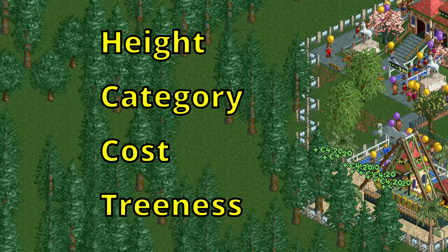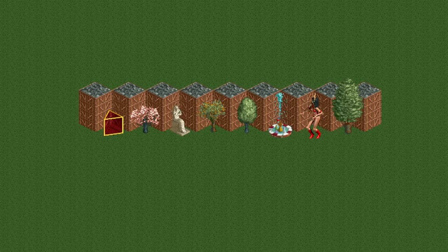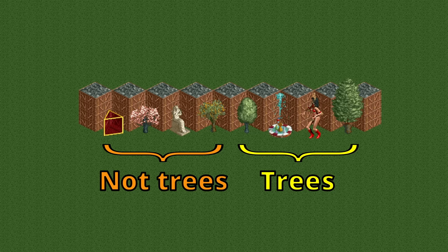There is no tag in the game that tells you whether a scenery object is a tree, and to make such a tag specifically for the few scenarios with this restriction was not worth it. Therefore, Chris Sawyer simply coded it so that all small scenery items — which are items that are one or a quarter tile large — that are four units or taller cannot be removed.